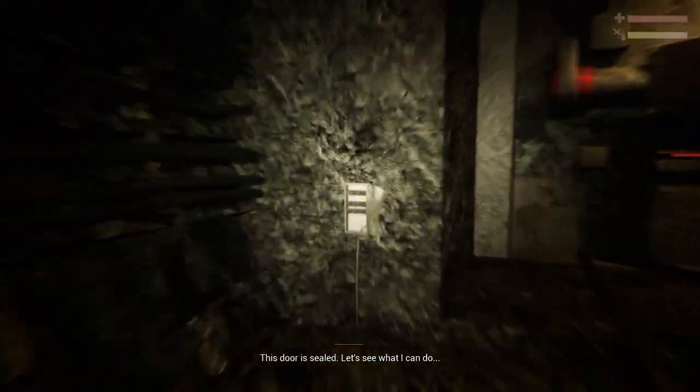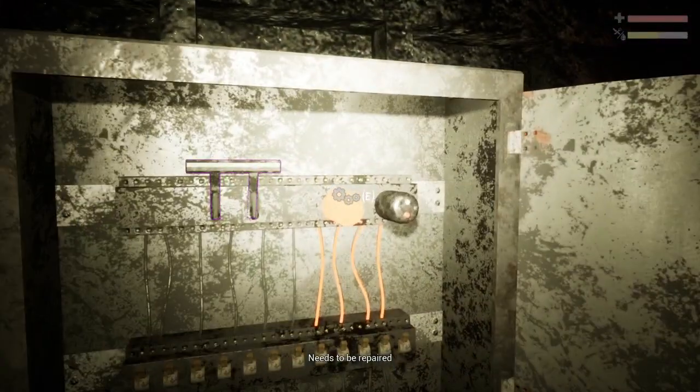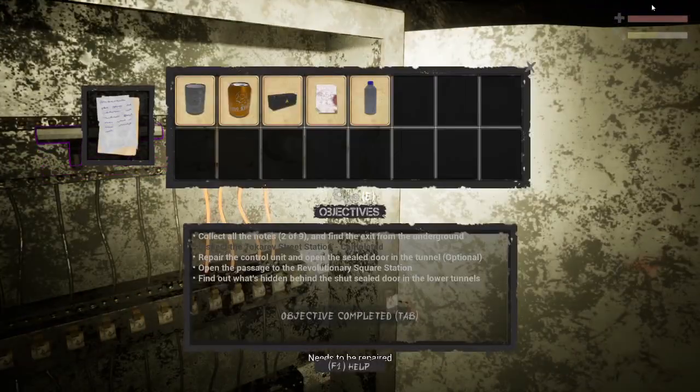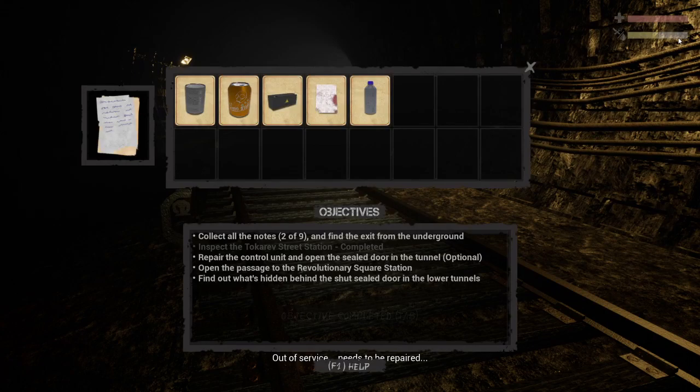This door is sealed. I need a fuse — it needs to be repaired. So my objectives are: inspect the Tokarev Street Station, repair the control unit, open the sealed door in the tunnel — but that last one is optional.